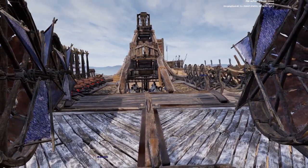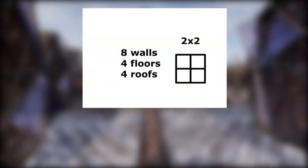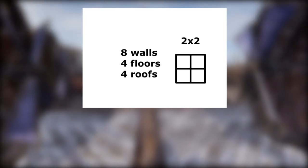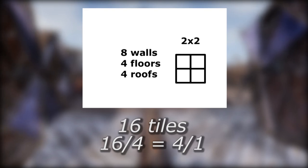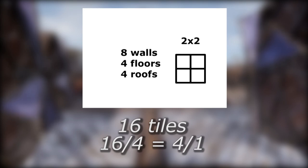By keeping this in mind, it's important to keep things as efficient as possible. For example, if we look at a simple 2x2 building, we will have a total 4 floor tile area, using 8 walls, 4 floors, and 4 roof pieces. This works out to a total building cost of 16 tiles for 4 tiles of floor area. You can think of the cost ratio as 16 to 4, or 4 to 1.